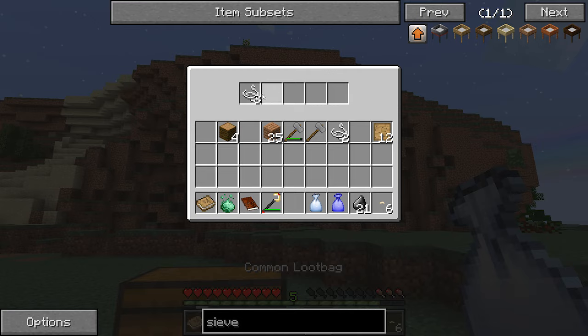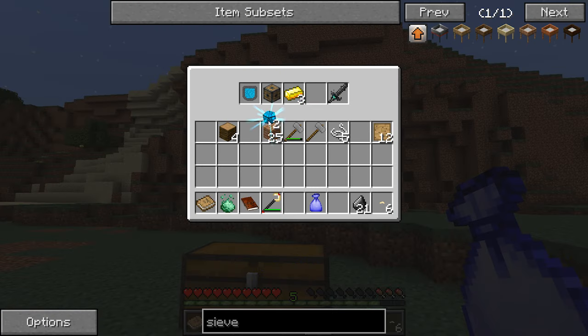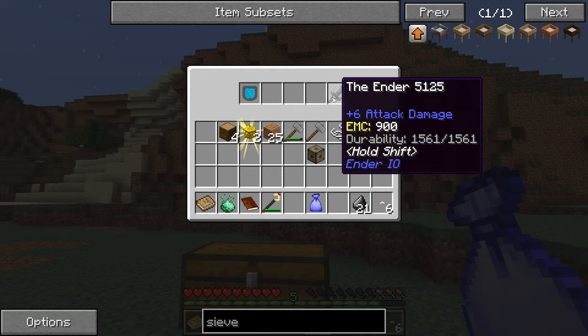Oh yeah, we forgot to open the loot bags. What's in the common? Some string — boo. What's in the rare? A chance icosahedron — probably not good. But I've got a turret base though, that's pretty awesome.